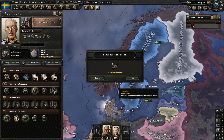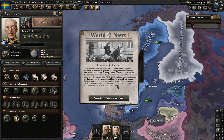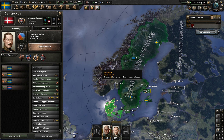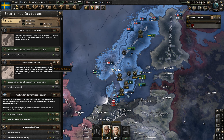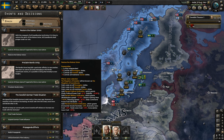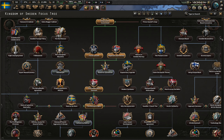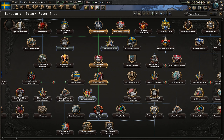We'll wait for this to go through, and then hopefully we can spread monarchy throughout Europe again. There's been a royal coup in Denmark - perfect. So we've made a faction with Denmark and Norway, and we've united Scandinavia in the Northern Lights faction.